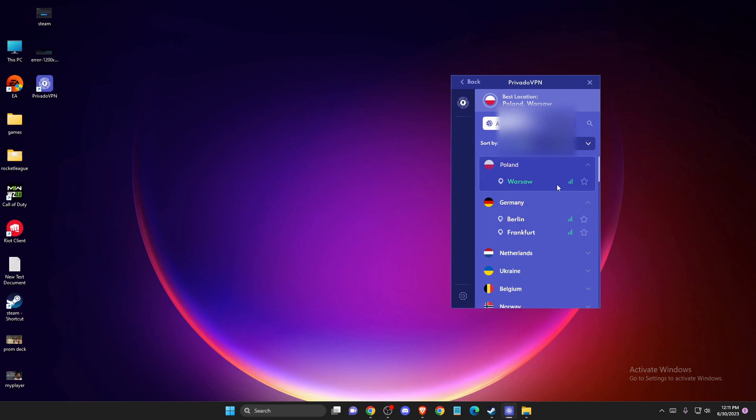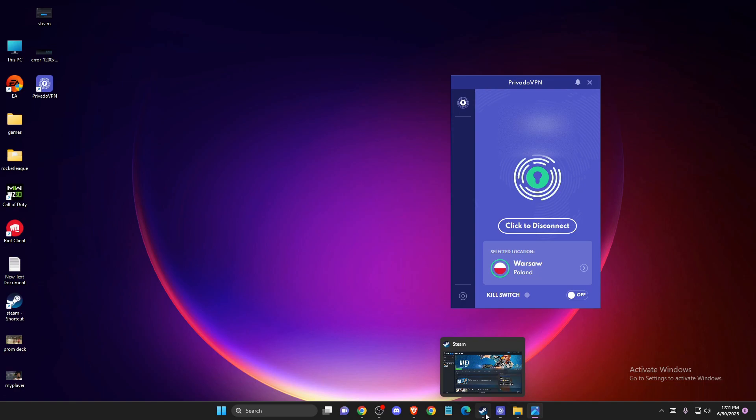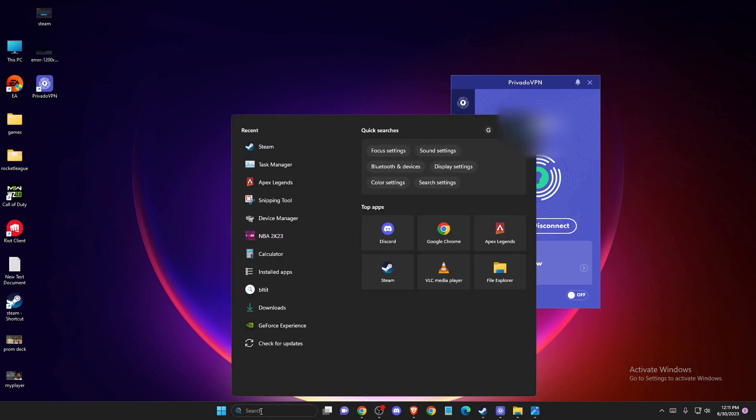As you can see here, connect to the server through the VPN. After you connect, another thing you need to do is completely restart Steam, turn it on again, and after that just open Apex Legends.